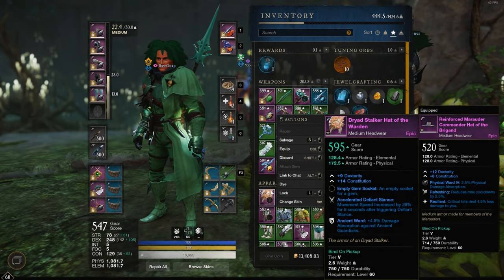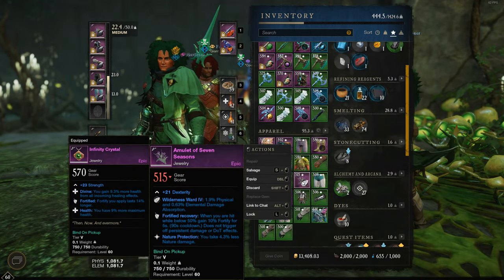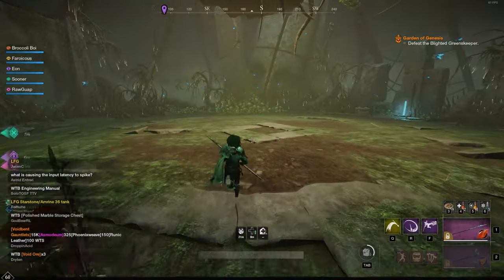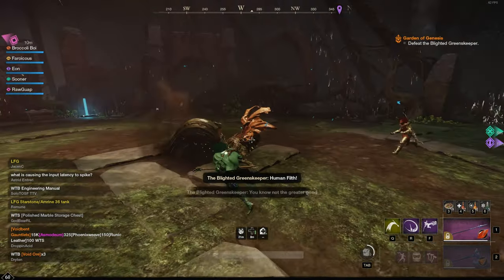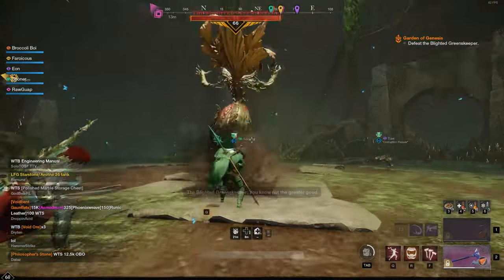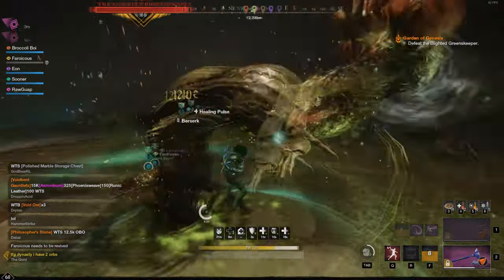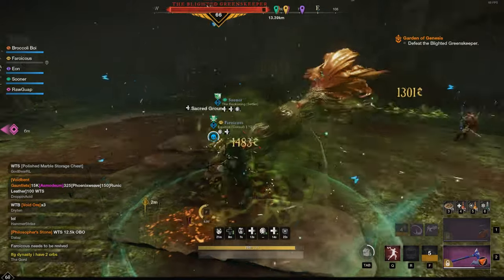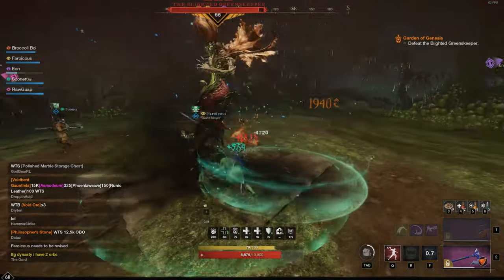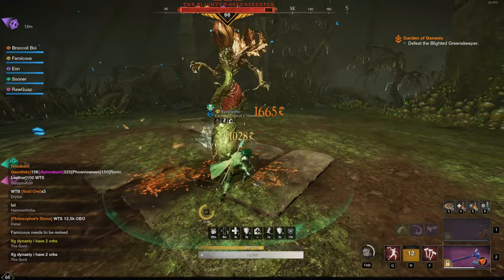Checking out what loot I got so far - looks like a bunch of trash, pretty much no good weapons, no legendaries yet. Still have one more chance. I threw my javelin too early and one of the DPS thought I had aggro because he saw me attacking, but my javelin didn't hit so I didn't have any snap aggro and he just got smashed right away.